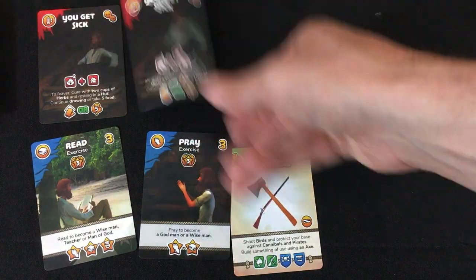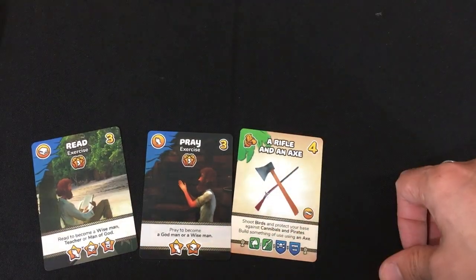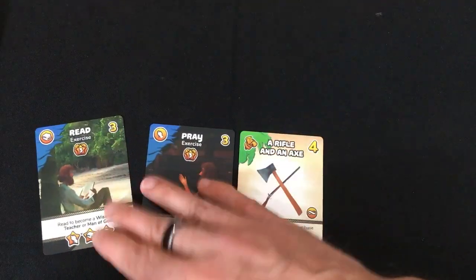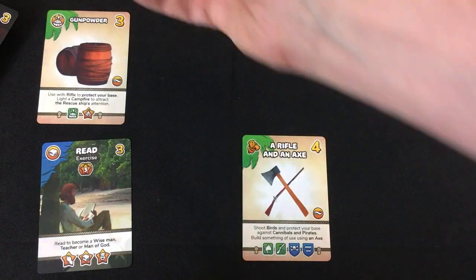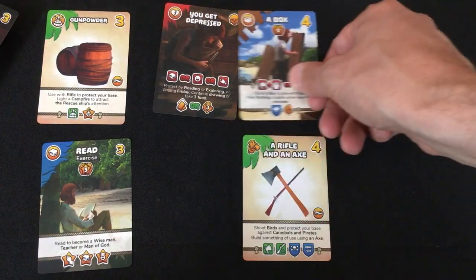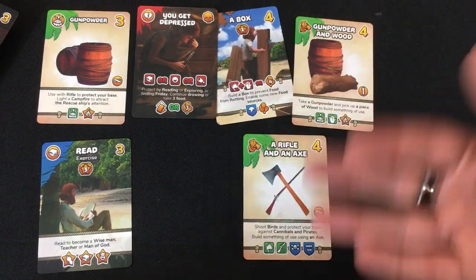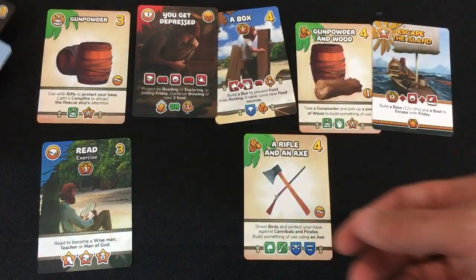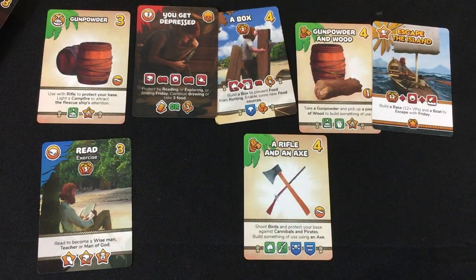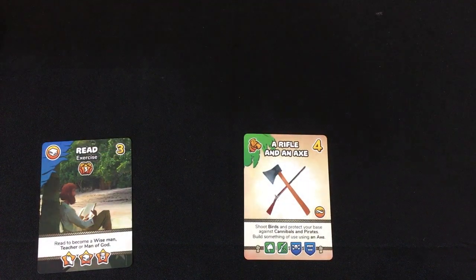I have to discard one of my cards just to stay alive. I get rid of the gunpowder. I get sick — maybe I ate the gunpowder! I keep the rifle and axe, give up prayer and keep reading. More gunpowder shows up, then a box I can't build — that helps the AI. Gunpowder and wood appear — I could build something but I need food. Escape the island: no chance. Shoot a bird! Four more food — I've somewhat delayed the inevitable. But the AI is at seven victory points now. I made my variant too difficult — well, I just picked a very low number to start.